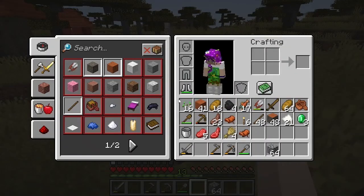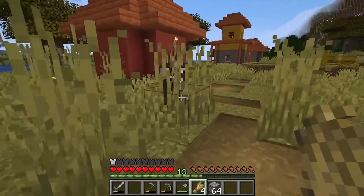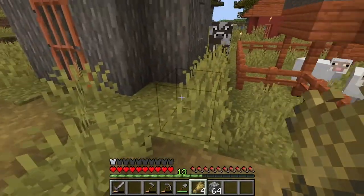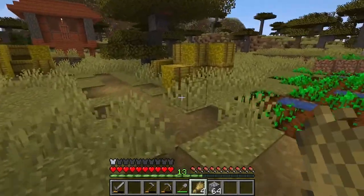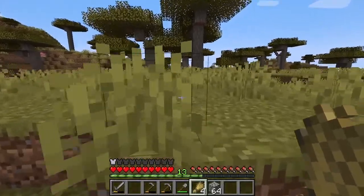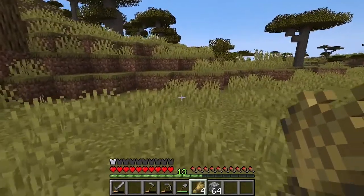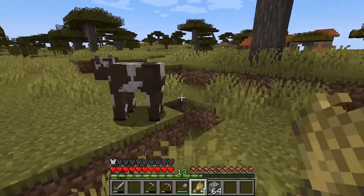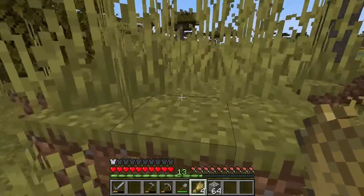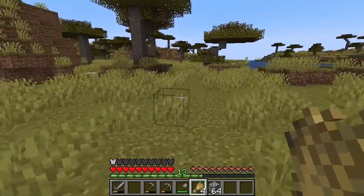Oh my gosh, there's another cow! That was on my list of things to do today — to grab a cow. You want to come home with me, buddy? I'm going to have to breed some cows up so that I can get leather to start making some books, because I think I need books to make a lectern — or is it just a bookshelf that you put in front of a library? I guess we'll find out.